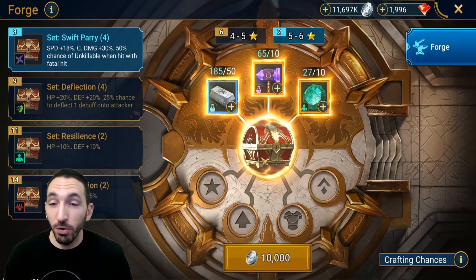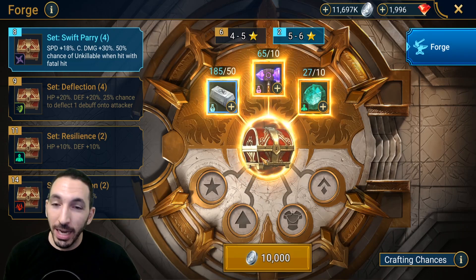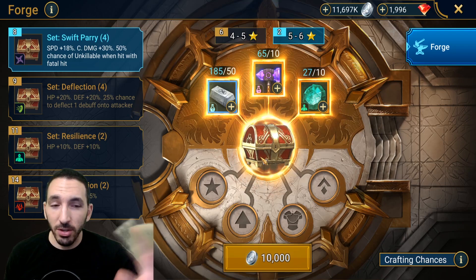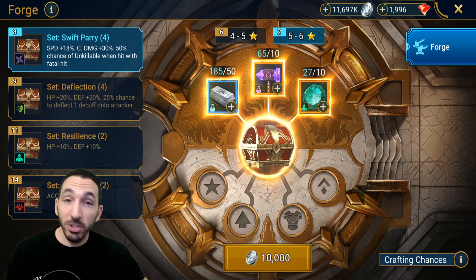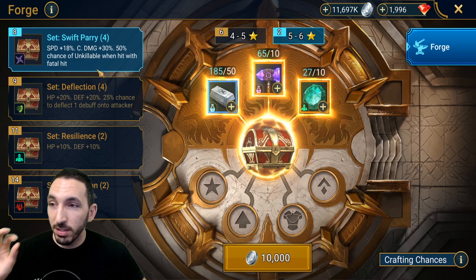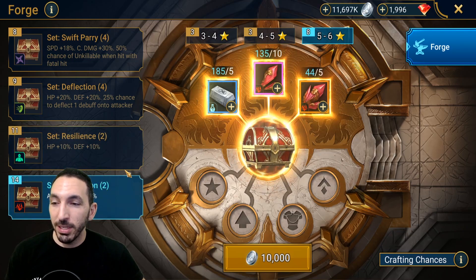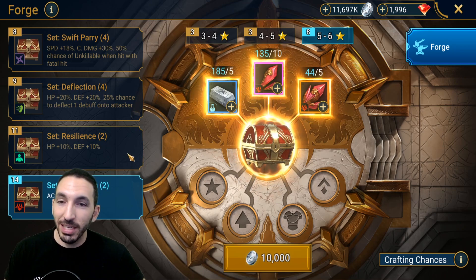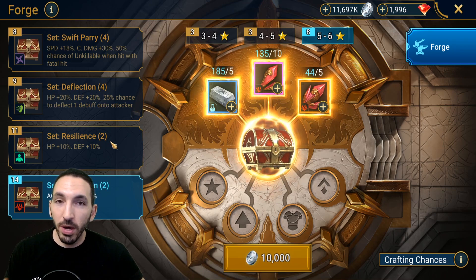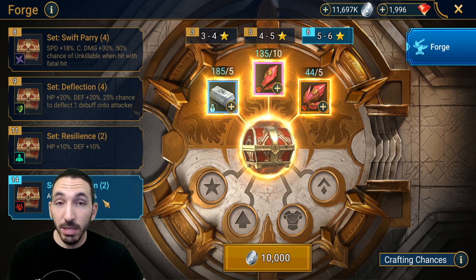The forge is the new addition to the game — it's been huge, especially for newer players in my opinion. I'll quickly take you through it since I haven't used it yet. There are four sets available to everyone: swift parry, deflection, resilience, and perception. In my opinion, the best set for everyone starting out is the perception set — it has a ton of accuracy and a good amount of speed.